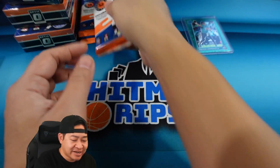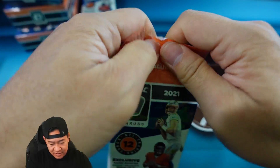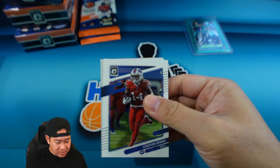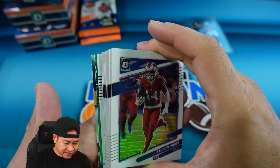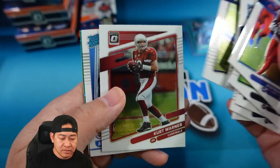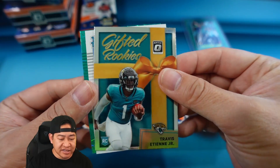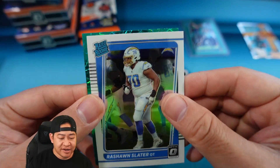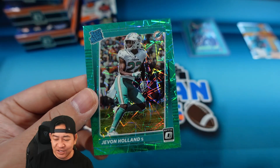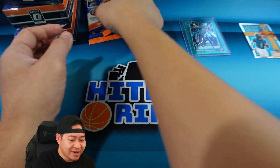Not too bad at all. Next value pack — I keep trying to call them cello packs but these are definitely value packs. Looks like we have a green velocity and an insert in the back. There is our Rashawn Slater rookie. The Gifted Rookies insert is ETN. Wrong jag — and our rated rookie green is going to be Javon Holland from the Dolphins, so a good defensive player but we're looking for Waddle for the value.